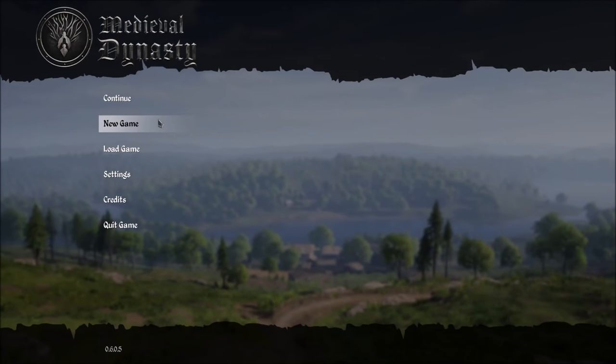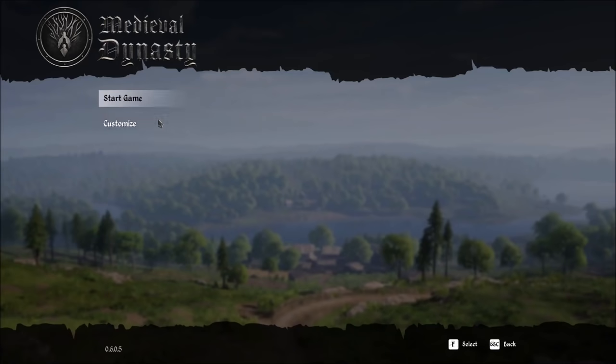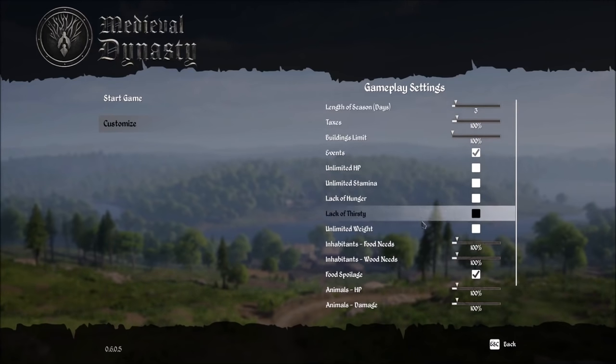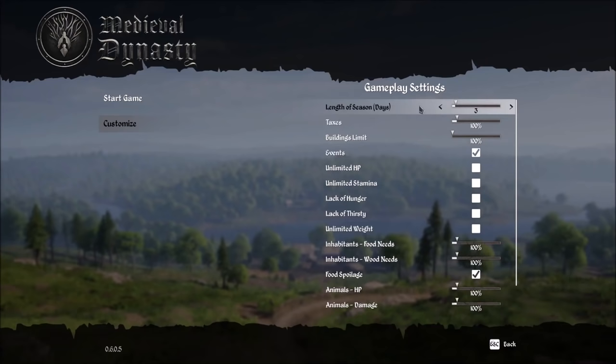Now that we know a little bit about the game itself, let's get started in a brand new game. I'm going to click on New Game, and we have two choices. The first choice is to simply hop right into the game world using the game defaults. However, I highly recommend spending a little bit of time in the Customize tab, because this is going to give you a lot of options to set before you start the game.